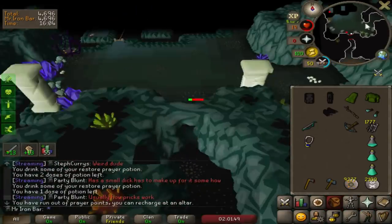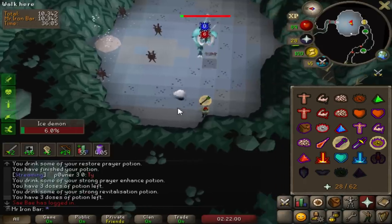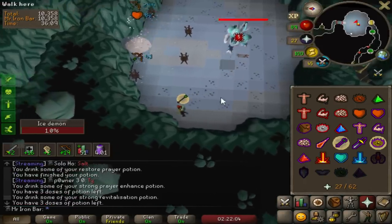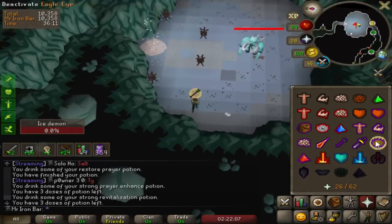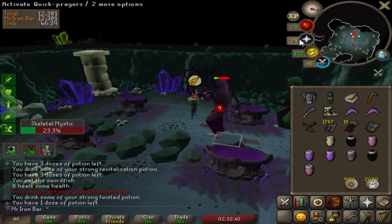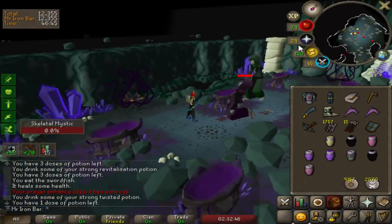I had to use redemption because I could have died. MSB is definitely faster - MSB is so good on ice demon actually, it's pretty gross. I love MSB on skeletons - it's so good!